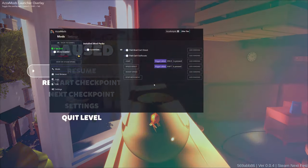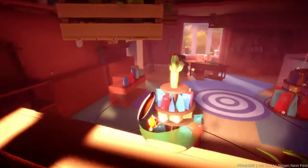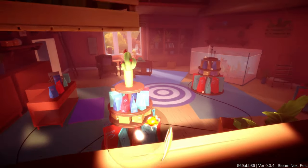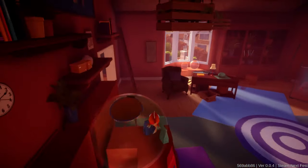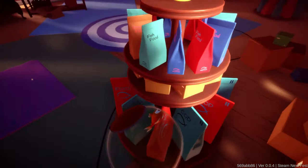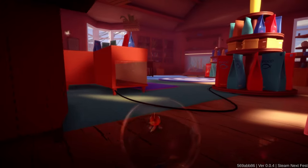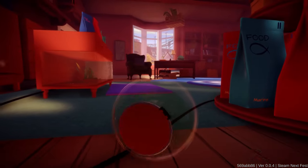Now we have this other button called stop movement. When I press Q it's going to trigger it. So when we press this, I'll show you what it does. So we can launch ourselves over here and it just stops us right there. Say we want to target something directly — we want to land just on top of this platform. Press Q and it stops that movement, so we can time stuff exactly perfectly. And it's really, really useful.